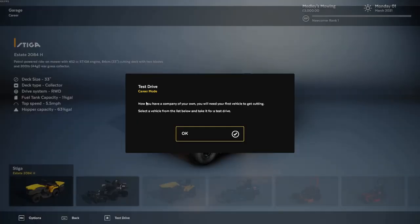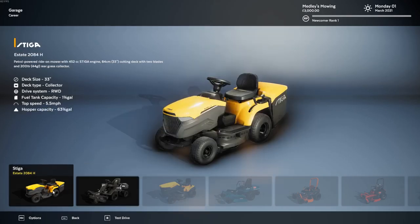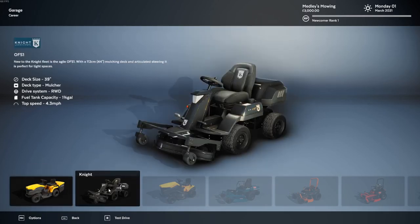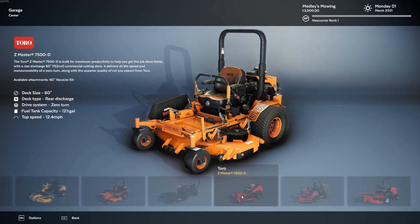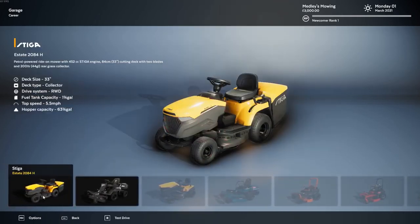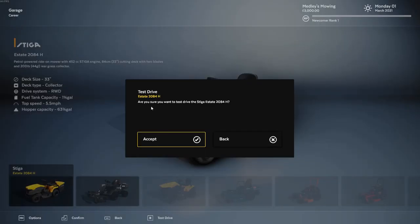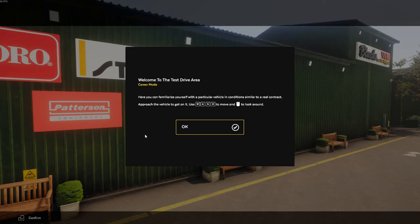Test drive career mode. Now you have a company of your own - you will need your first vehicle to get cutting. Select a vehicle from the list below and take it for a test drive. So we got this big boy or the normal everyday Stiga. Let's start with the normal one. The night looks cool but let's start with this option. As you can see there's going to be a lot of different mowers, and I actually read on their Steam page they're thinking about implementing push mowers as well. I'm actually very excited about trying this game out.